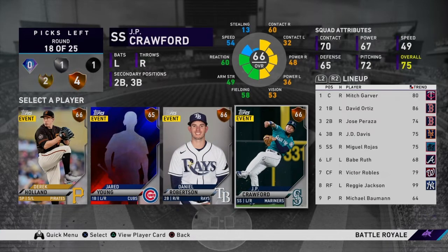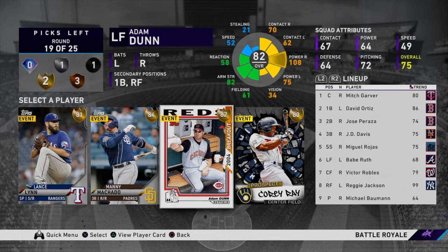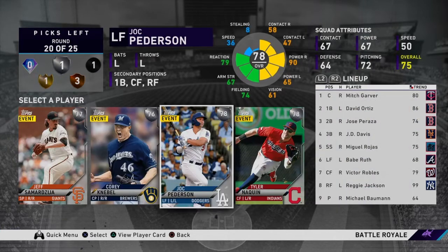Probably a starter — the bullpen's okay. So we'll take a bench bat. Oh my gosh, Adam Dunn. Okay, well, this isn't really a debate — you take Adam Dunn here. That's just the move. That card is an absolute glitch.